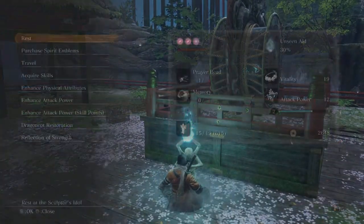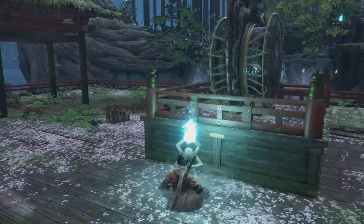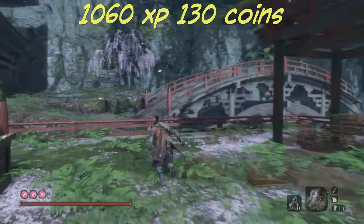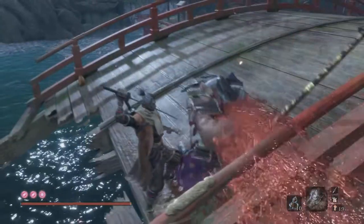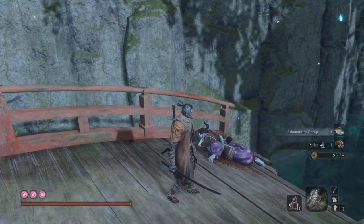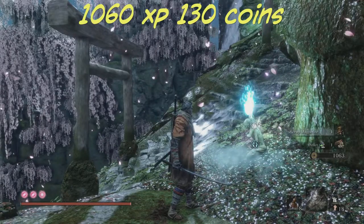Now I'll show a few quick ones that yield about 1,000 XP and some gold. The first one is in Fountainhead Palace — go to the feeding grounds if you're following that quest, and right over the bridge there's one of these annoying lightning-wielding enemies. It yields 1,060 XP and 130 coins. Just jump over and run up to her before she gets up and you can backstab her easily. This is really quick, and they also yield some upgrade materials for prosthetics like scrap iron.